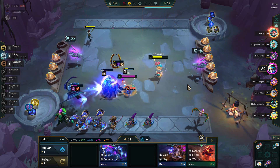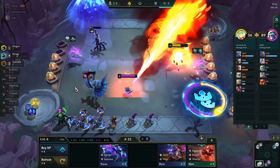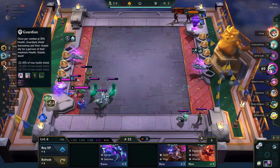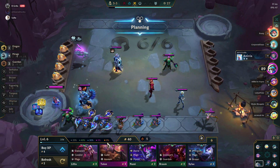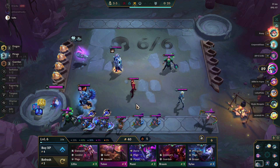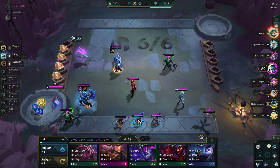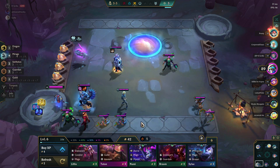I already had Leona on my board, so this gets me up to Mirage 4. As I said at the top of the video, this is the Warlord's Honor version of the Mirage trait — usually just referred to as Warlords — which grants Mirage units additional health and ability power. I've got the cheat sheet open on my other screen. Warlord Mirage 4 is 350 health and 35 ability power. If I can get up to Mirage 6, that's 500 health and 50 ability power. I get three ranks of Mirage for having Deja in, and one rank from Leona.